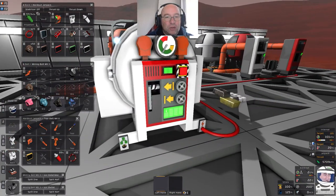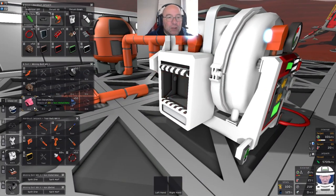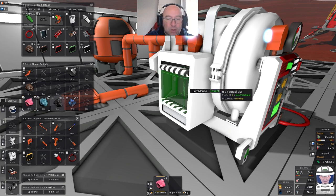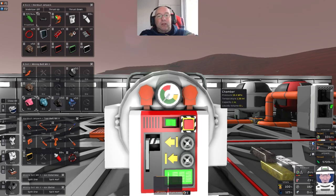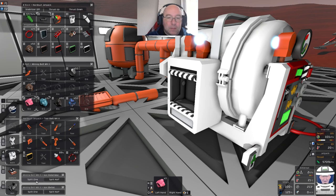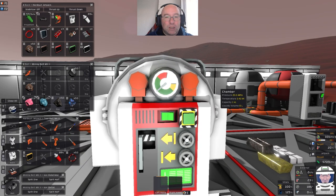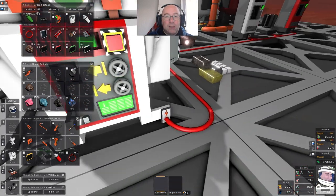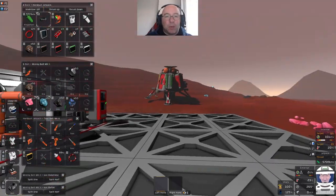I've got my volatiles here - let's just put two of those in and another oxide. Let them react and they're pushing the pressure up to 18. It will probably top out around 18.8, so we just do the same again. We put a bit more volatiles and oxide in and now we've got the right temperature, right pressure, light's gone green - eject that and there's our Incanal.